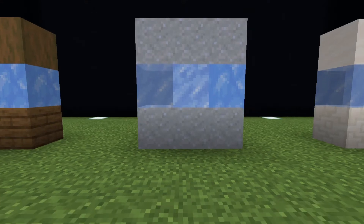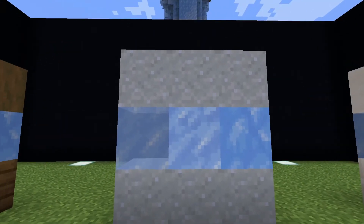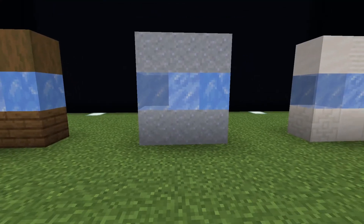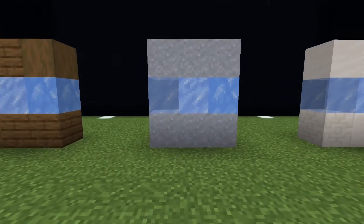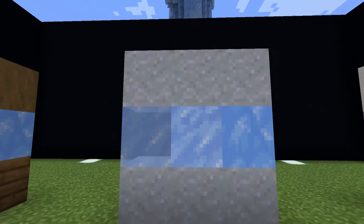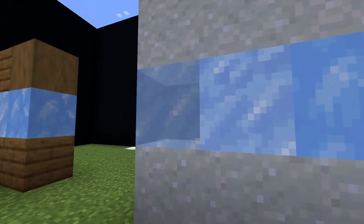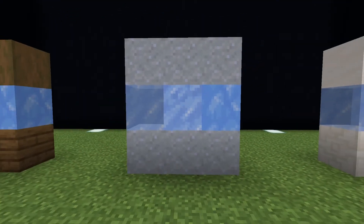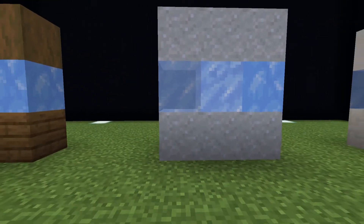Fourth up, we have clay blocks. I actually really like these two together. There's a lot of blue in the texturing for the gray blocks, so it really works in a gradient where you're transitioning from, say, stone to ice — it's just a nice little in-between block to soften the difference. The clay looks a lot busier than normal ice, and when you get to the packed and blue ice, there's quite a bit of noise in those two. I just really like using clay and ice together.